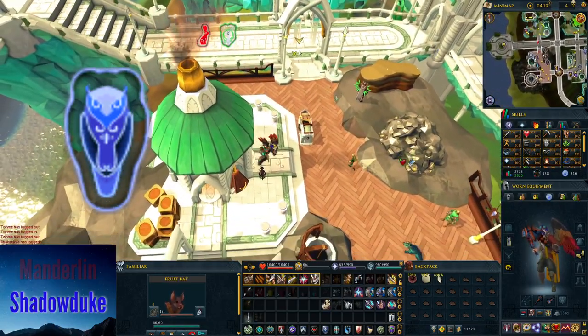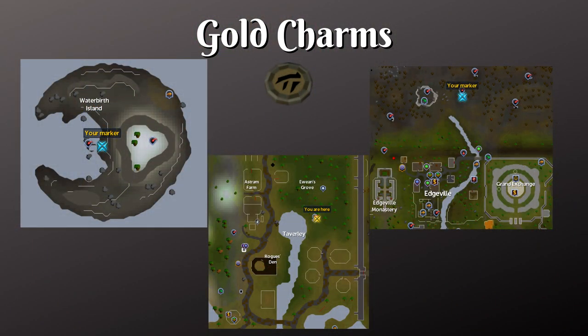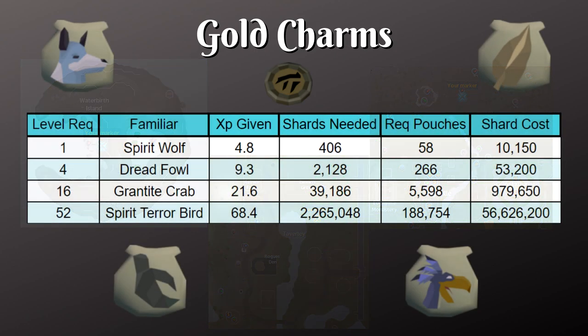Now let's learn how to get some charms. For gold charms you can kill the gelatinous abominations in Taverley, or the giant rock crabs found in the wilderness, chaos tunnels, or on Waterbirth Island. Just be aware that in the wilderness chaos tunnels you'll need to pass through the wilderness briefly, so be prepared to eat or teleport. Gold charm training isn't very efficient — making spirit terror bird pouches from level 52 to 99 requires 188,000 pouches, so you'll definitely want to move to the next tier of charms as soon as possible.